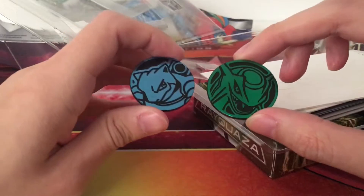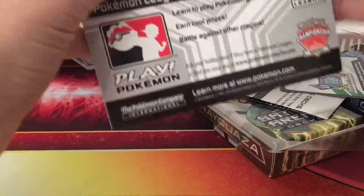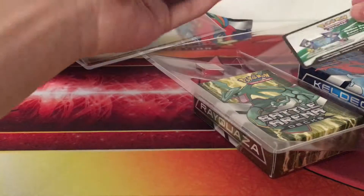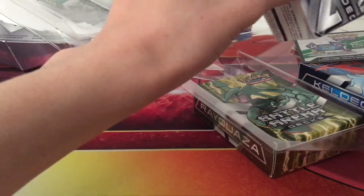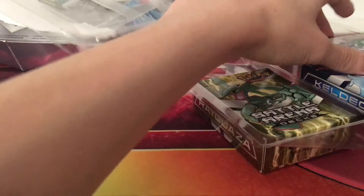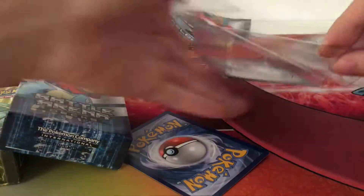I thought we were only getting decks, but we're actually getting two flip coins — one Blastoise and one Rayquaza. And we have this cardboard damage counter. There's a rule book telling you what to do when dealing with special conditions, when you're going to flip coins, and showing you card types. It's a good box for beginners. If you're new to TCG and want to try it, definitely get these Battle Arena decks. Get a friend, play together, learn the game together. And there is a code card for the TCG online game as well.